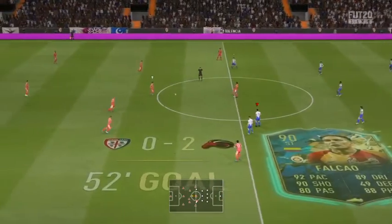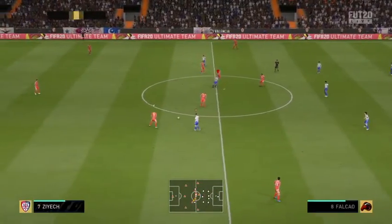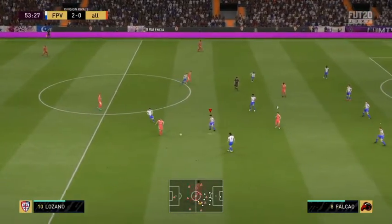Falcao's not bad, but it's his Colombia nationality and you can link him with James Rodriguez and Icons. The fact that he's in the Turkish league means unless you're using other Turkish league Team of the Seasons, you don't really have many options to put behind him.